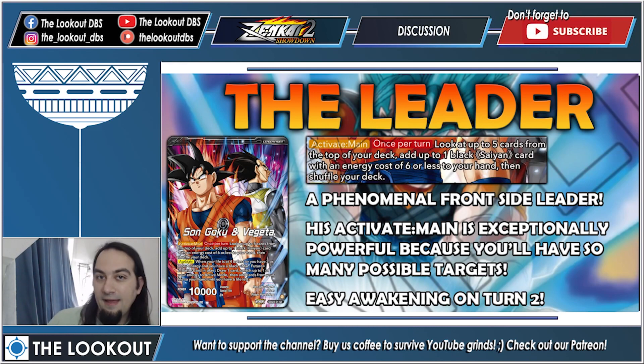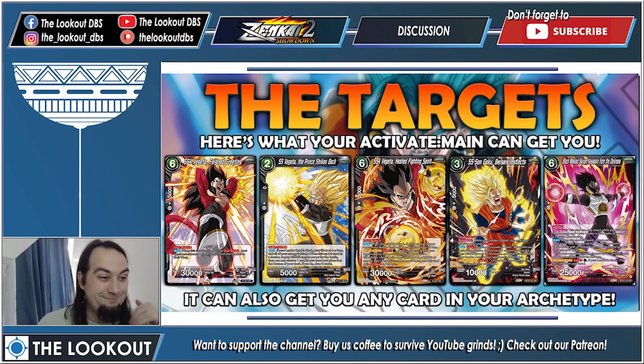Here are some examples of targets you can get: SS4 Vegeta, your super combo, the other SS4 Vegeta, the black Goku from the Cumbers archetype, Masked Saiyan to give yourself plus 5k, and any other card in the archetype — plus much much more. Activate main, look for them, put them into your hand from the top five. This is really, really crazy good.